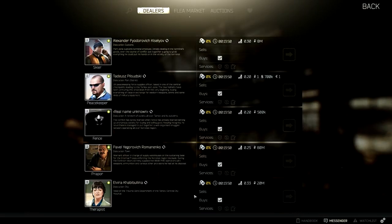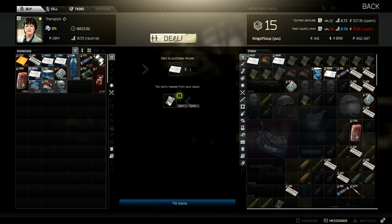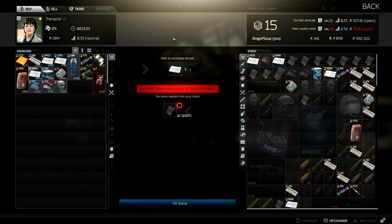In order to do this route, you first need to snag the woods map from Therapist. This map can be purchased at level 1 reputation for a little over 10,000 rubles, and it allows you to choose your spawn point. This route can definitely be done without the map, but with the map you are guaranteed to spawn at the house spawn.